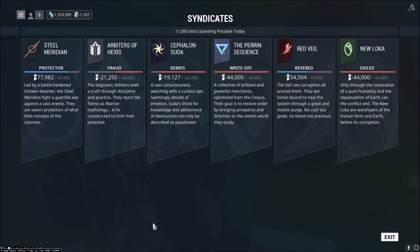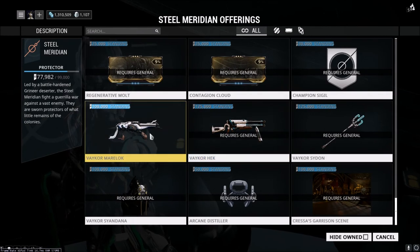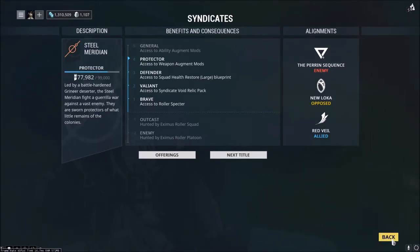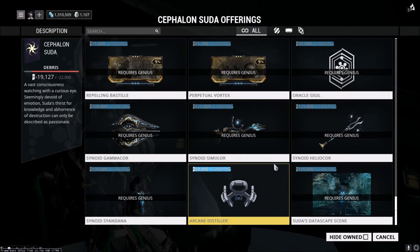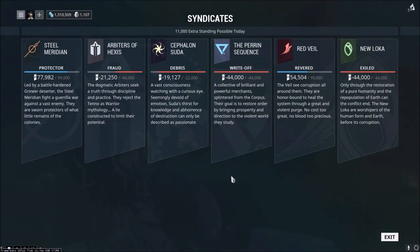If you're a free-to-play player without a lot of time, you don't really want to worry about running multiple syndicates. You want to focus on one syndicate that will benefit you the most — one that has the weapon you want or the Warframe mods you want. One of the reasons I joined Steel Meridian is because they have two of the better guns in the game: the Vaykor Marelok and the Vaykor Hek. Through Red Veil you can get the Rakta Cernos, and other syndicates also have solid weapons, like the Synoid Gammacor.